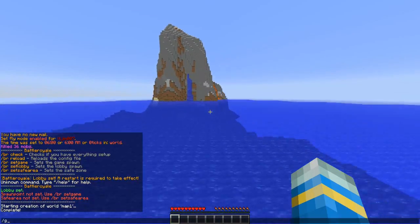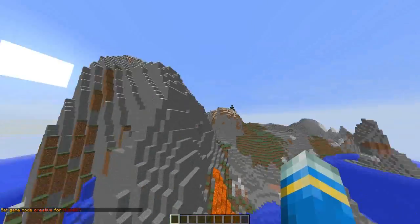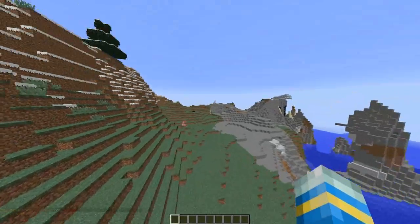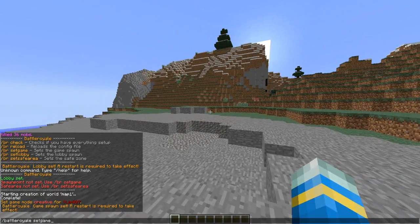Now we can MBTP to map1. It is an ocean biome — interesting. If we fly over here we're going to set the spawns on the land. Over here we are going to set the game spawn with the set game command. And then all the way over here we are going to set the safe zone — safe area.